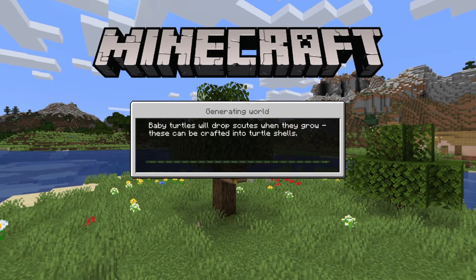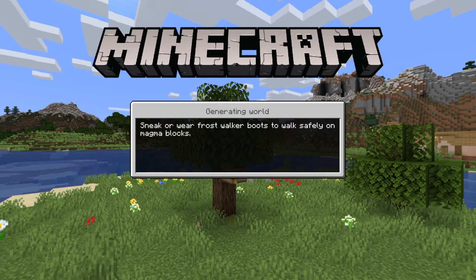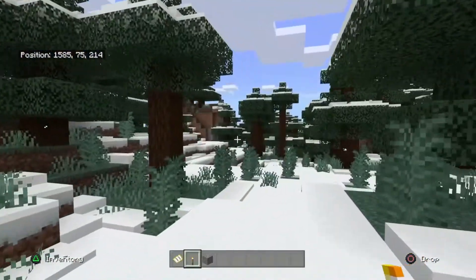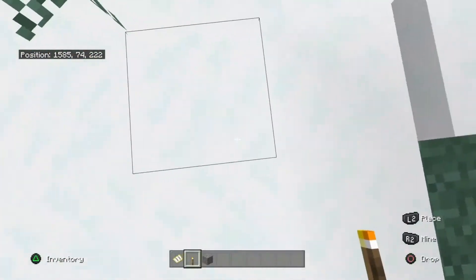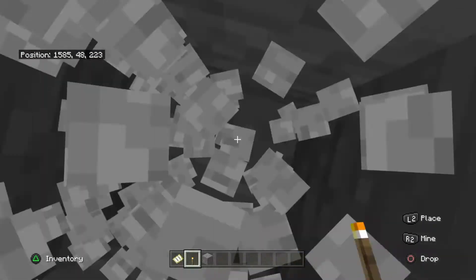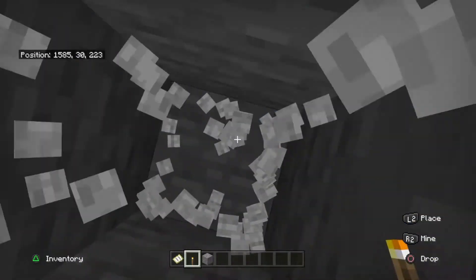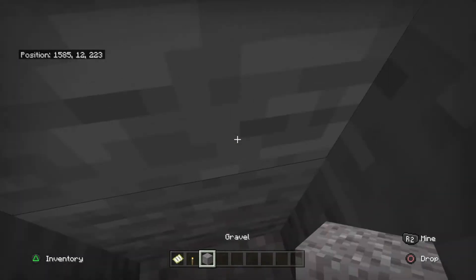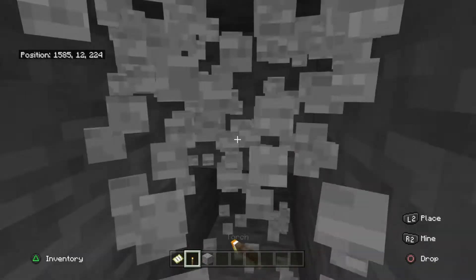Typically y'all would spawn right here somewhere on the mainland, you know, with grass and stuff. Go to floor 12 — and that's like some kind of creative glitch or something, never seen that before. Okay, so go to floor 12.